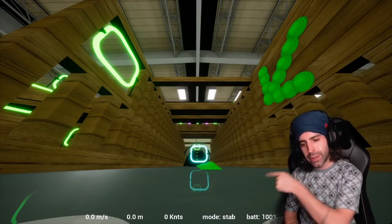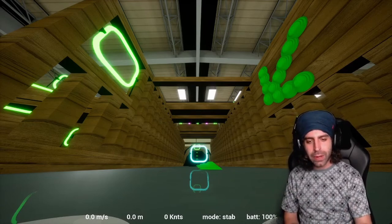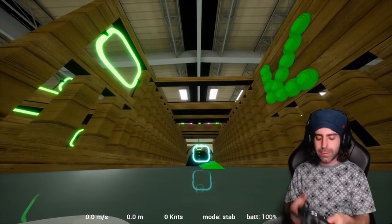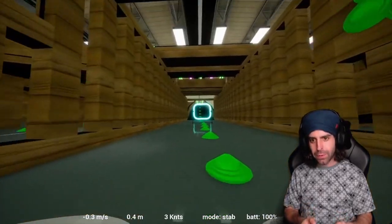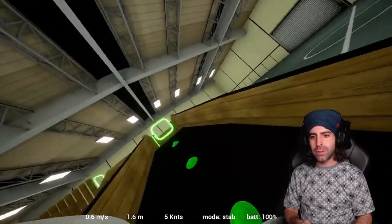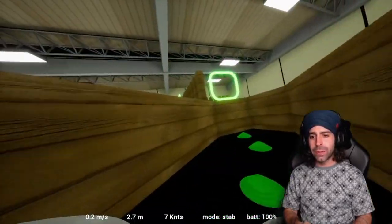When you load in, down here on the left you're going to see Stab — that's your angle mode. If you want to get flying, go ahead and hit Enter. Use your transmitter, bring it up to throttle, get it level, and use your other stick to pitch it forward. In this angle mode, you can't do flips, but you can go side to side and turn. It feels really good.